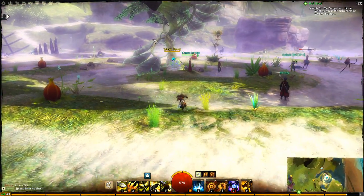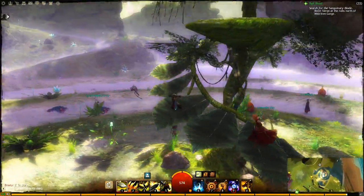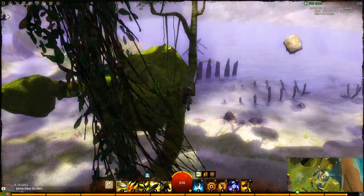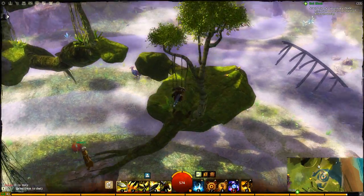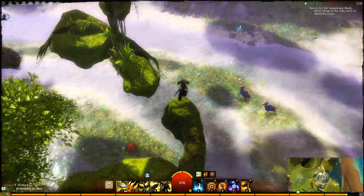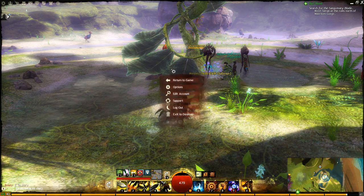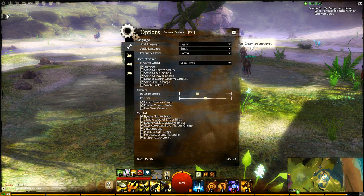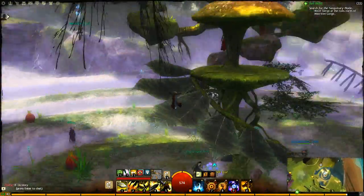Now there is an event around this regarding the Sylvari Tower. Basically, the tower can be attacked and killed by undead. That can happen and there's an event to restore it. Before we go on, let's turn off Double Tap to evade — it can be a little bit tricky with double tapping.